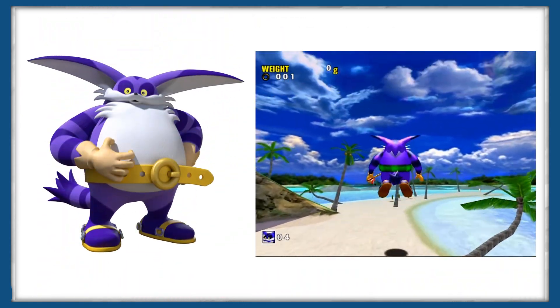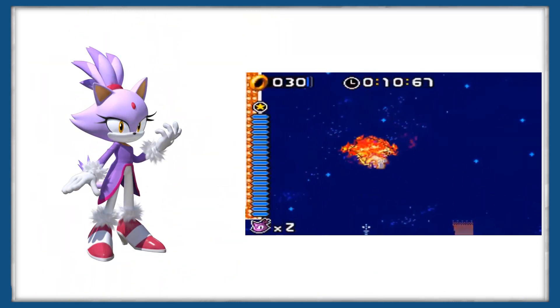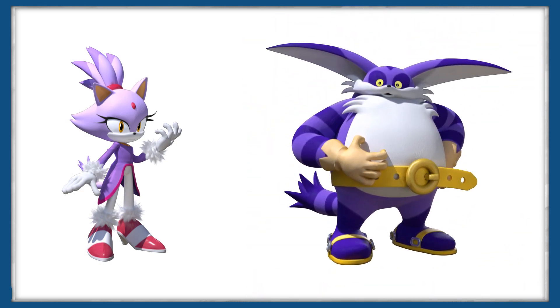To soften the blow somewhat, we can also look at Sonic's other feline friend Blaze, introduced in 2005's Sonic Rush for the Nintendo DS. Now these characters could not be more different physically, and naturally this means that their abilities are equally different. Let's start off by looking at Big the Cat.